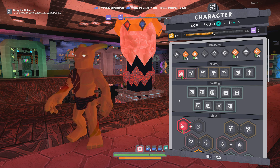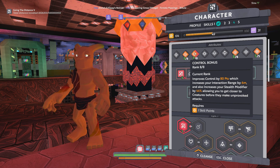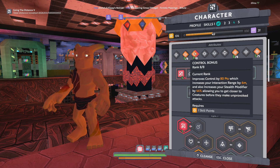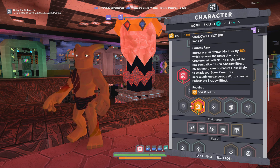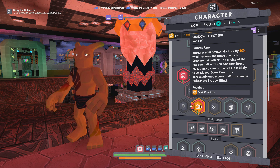I already have pre-filled out what I consider the core of this build. The main thing we're focusing on is Control for the stealth modifier — that's going to allow us to get closer to creatures before they become aware of us and start wanting to attack you, or in this case run away from you as far as the road runners are concerned. To augment this effect even more, we're going to pick up the Shadow effect epic down below, which is going to make this an even more potent effect.